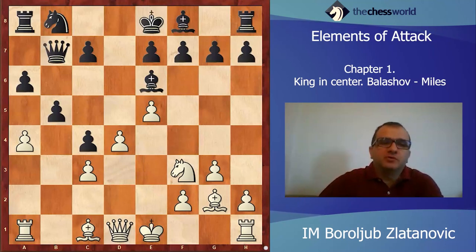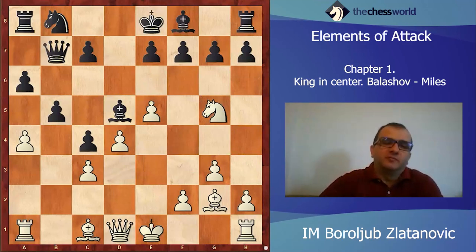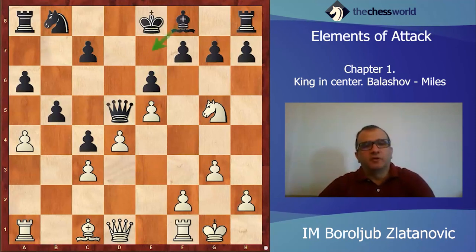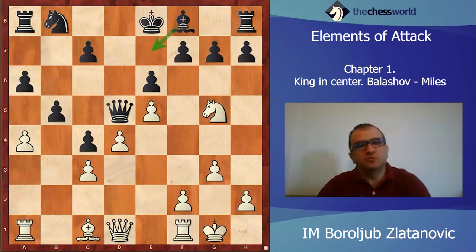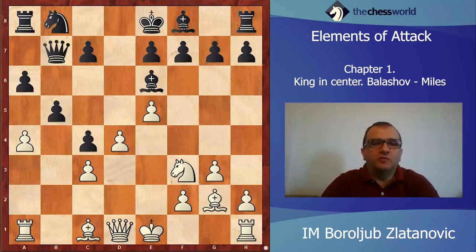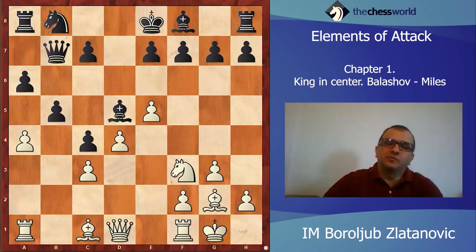Now I will show you the solution. If Ng5, evidently after Bd5, Black will gain tempi because of the attack on that diagonal. After taking, taking, and castling, Black will be able to play e6 and firmly finish development with Be7, calmly castle with everything okay, and the extra pawn will probably be a decisive positional factor. Instead, White went for castling, and after Bd5, it is time to think again about the position.